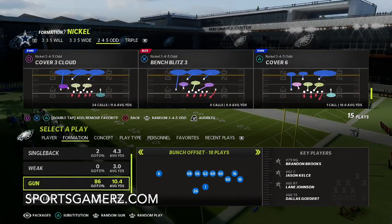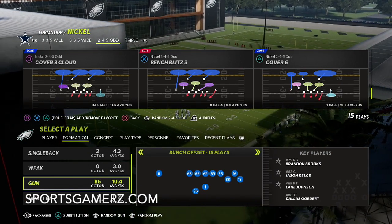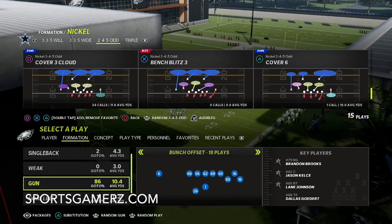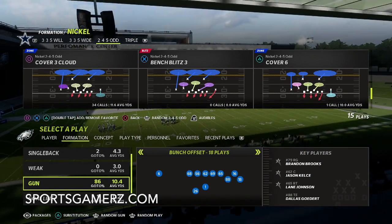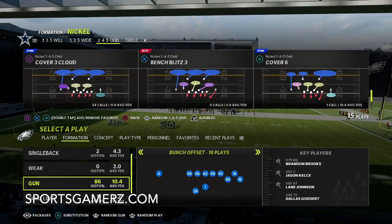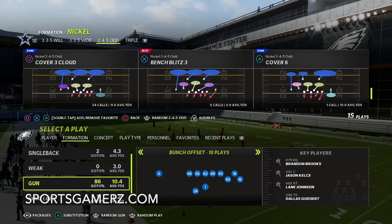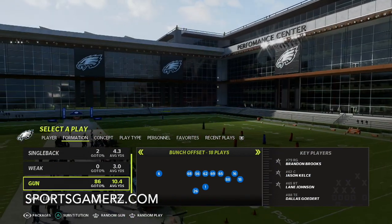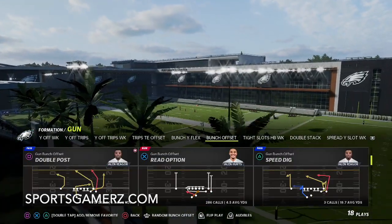The play I want to look at is Cover Six. I really like Cover Six this year and I like to flip it — that's why I keep auto flip off. In a game, I turn auto flip off and flip the coverage. I want to show it against Gun Bunch, which is so popular right now. This is going to be able to slow down both passes and runs at the same time.